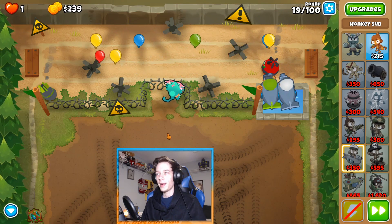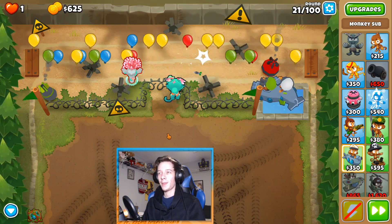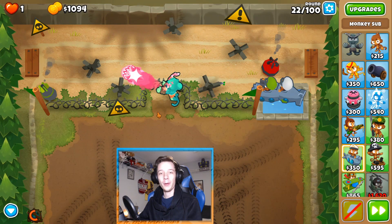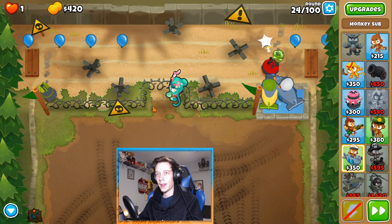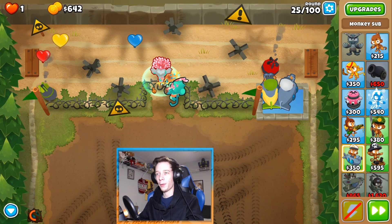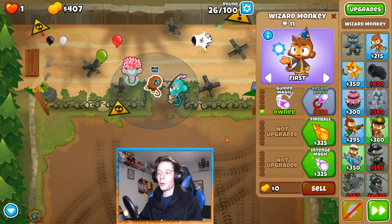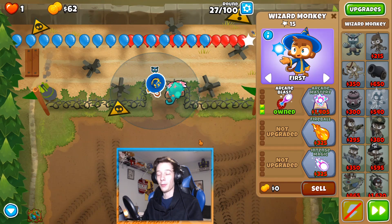We got Twin Guns on that sub. Now we're saving up for airburst darts. You're probably going to want to put one of those down even though it gets used up right away, but it helps. Actually, scratch that — right at the start you're going to want to use brambles, but you should put this guy down first instead of getting airburst darts. The brambles takes care of camo just as well.